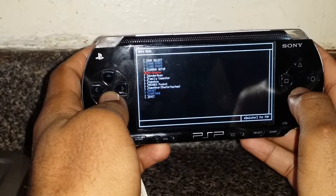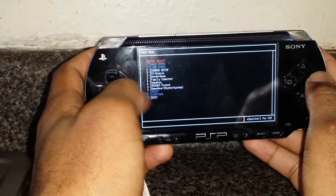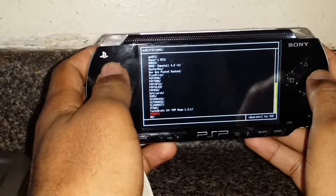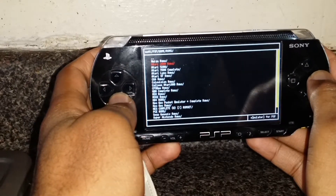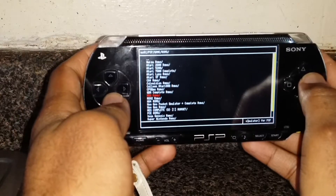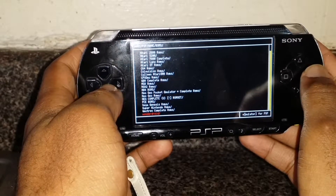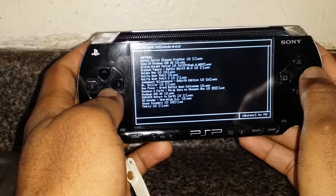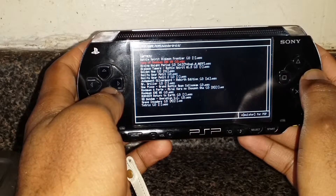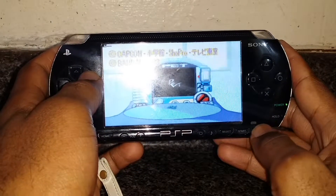If you want to play a game, you simply go to ROMs, press O, go to your folder, and select your game. We're going to play Rockman, also known as Mega Man.